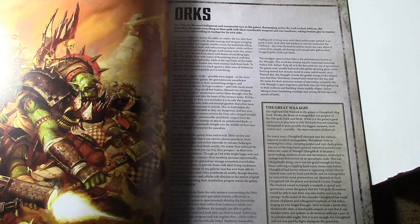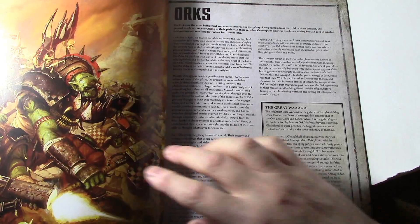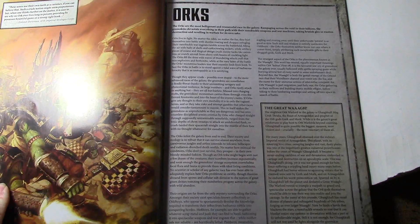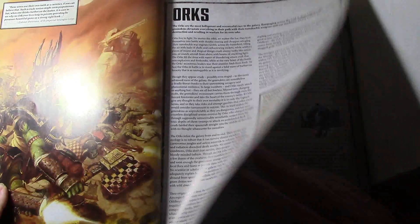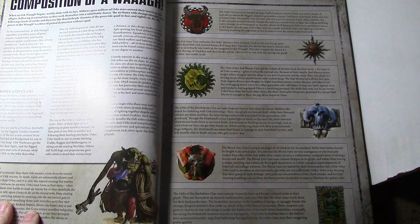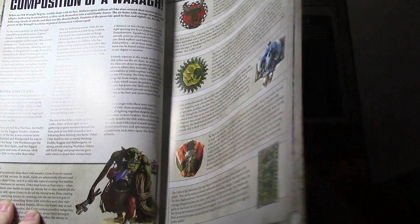In this first introductory episode talking about Orks, we're going over the army rules and the index in general — just a quick overview. This is the Orks section, which is the first part of Index Xenos 2. We do not yet have a codex, and it's probably going to be at least two more months from the time of filming before it comes out. We'll switch over to the codex as soon as it releases. We get a couple pages of introduction on what Orks are, and a brief overview of the clans, which hopefully will get rules in the codex.